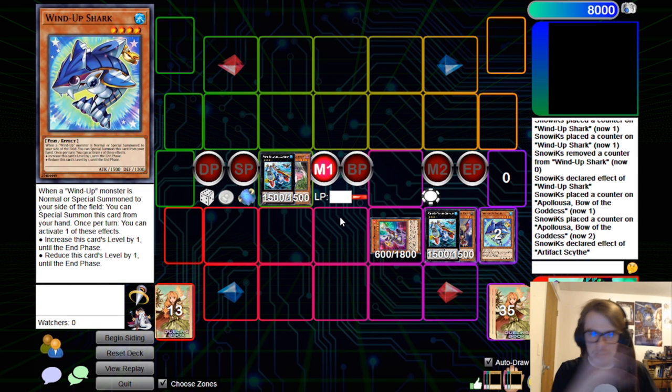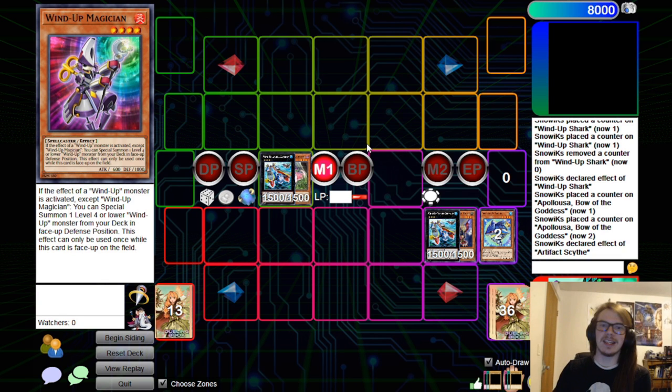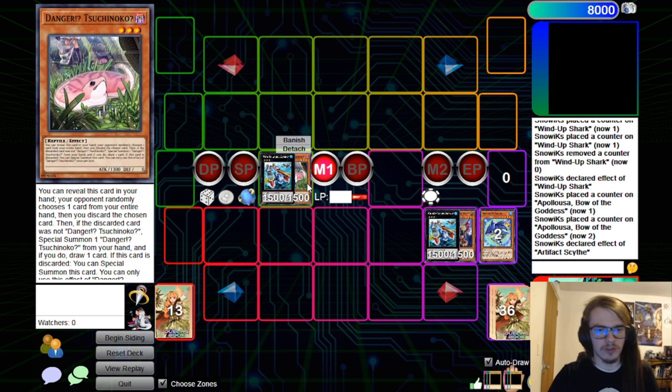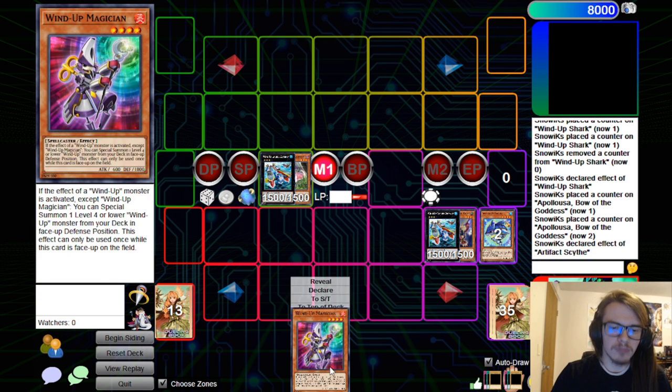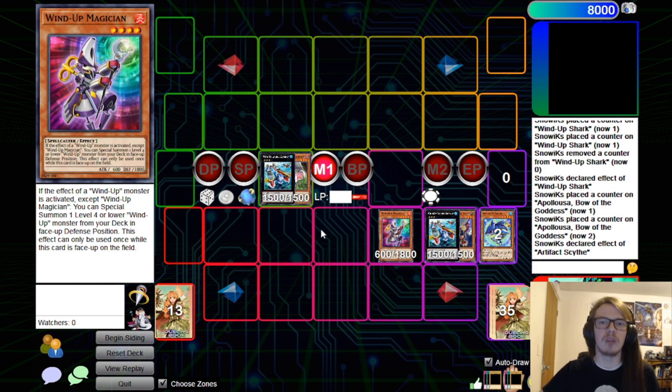Any way to get two rank 3s and you basically do the combo even through one interruption. Now what happens if they ash you and you don't get the ability to get your Wind-Up Magician? That's where things get a lot more hand-dependent. If for example you were able to go and resolve a Danger and you discarded something you didn't need and drew a card you did — it becomes interesting. Oh, now we have a Wind-Up Magician so we can just Normal Summon it and go for the same combo. Nothing changed.